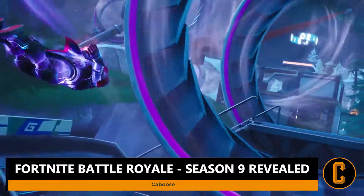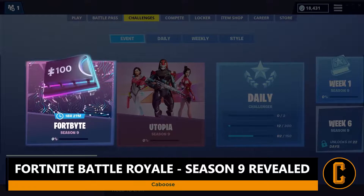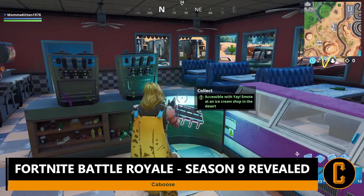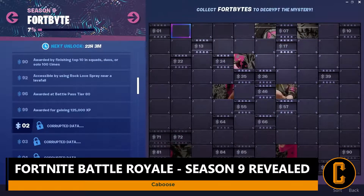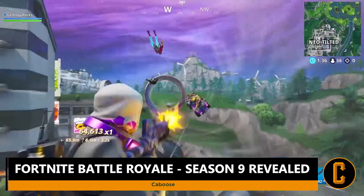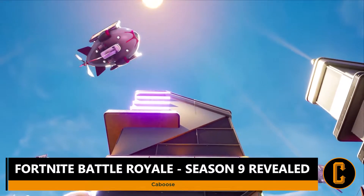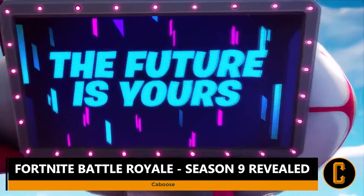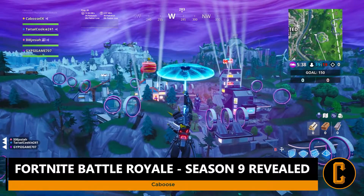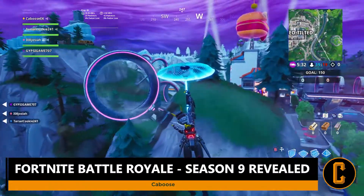We also got the addition of these new slipstreams — they're sort of these wind tunnels located in different areas around the map that transport you really quickly from one place to another. I think these are pretty cool. I usually don't like the idea of adding more options to traverse around the map really quickly, but I think this one in particular works out really well. It's a nice little get out of jail free card if you're under immense pressure with a team chasing after you — you jump into one of those wind tunnels and find a decent escape for a couple of seconds to regroup with your team or escape from the people shooting at you.